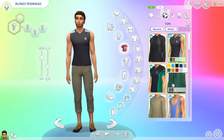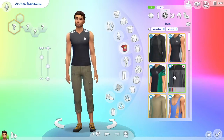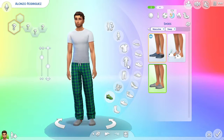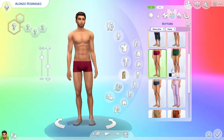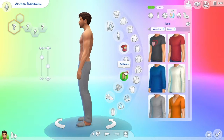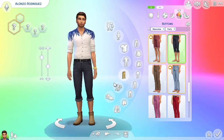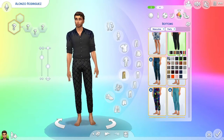We make his aspiration Renaissance Sim, so he wants to know a bit of everything — learn how to do a bit of everything. I gave him the Gourmet trait, which is a bit obvious but I wanted to give him that, and then we made him Romantic. He's also Athletic, because I thought he looks very athletic — the sim I randomly created at the beginning was super buff, so I was like, let's make him buff. He's a very athletic sim.